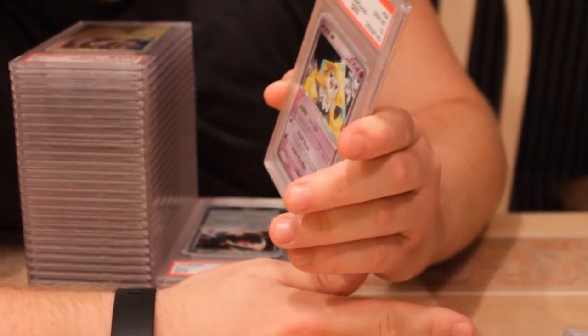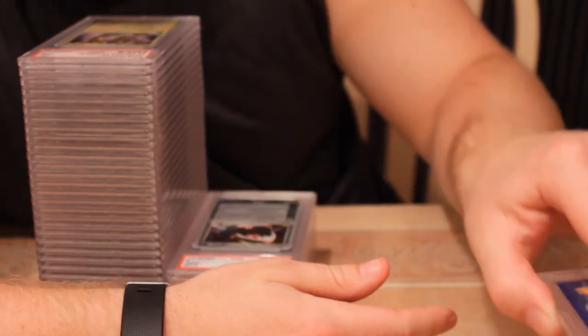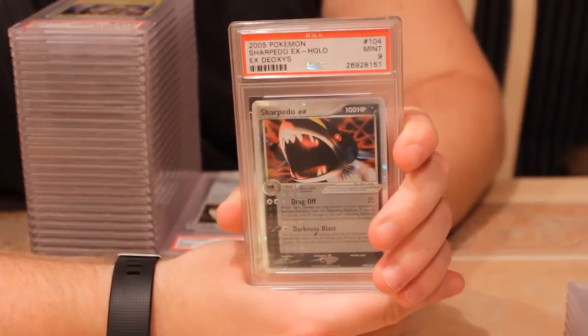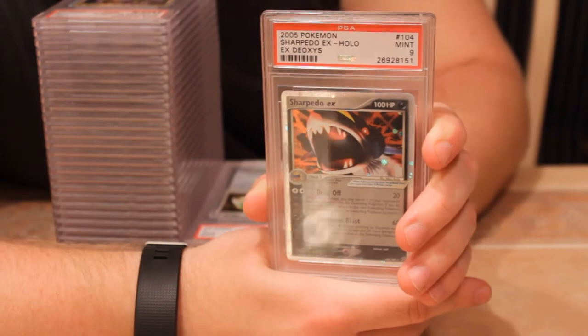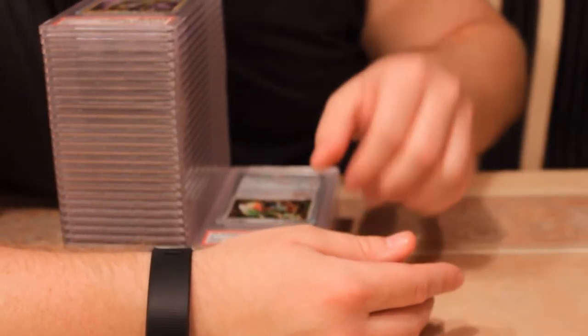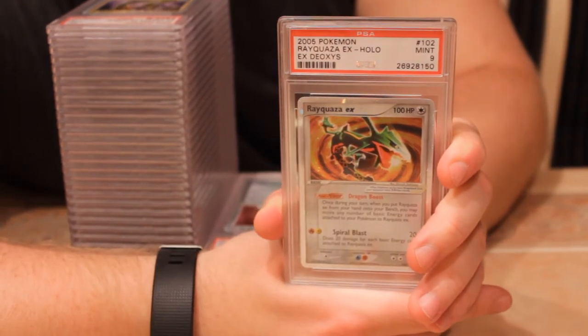There's a Deoxys holo — awesome looking card. Next we have Sharpedo EX, pulled another nine. I have a few of these for sale if you're interested. Next we have Rayquaza from EX Deoxys with a mint nine.